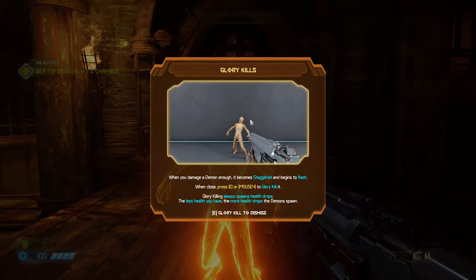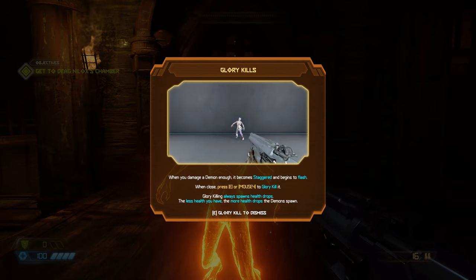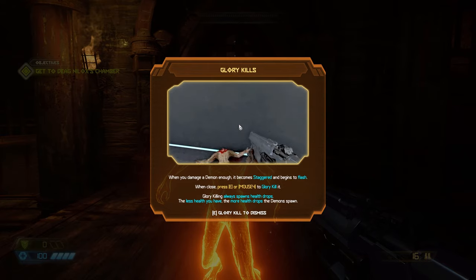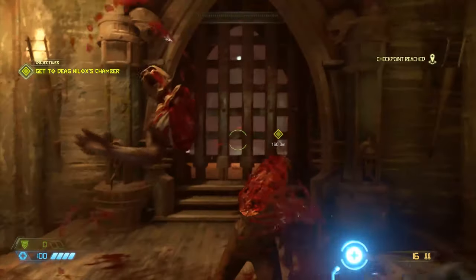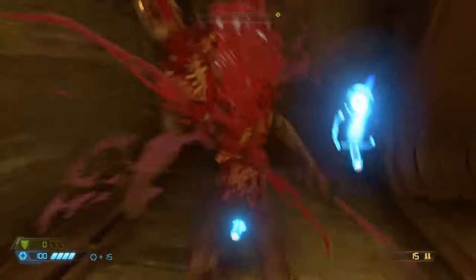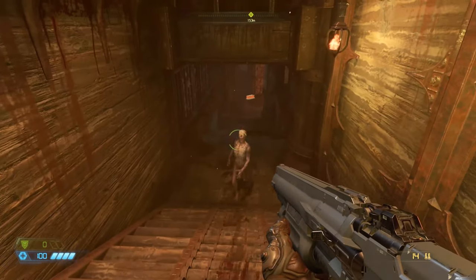Here we first learn about glory kills. I'm playing on PC in a web browser on Google Stadia. When you damage a demon enough, it becomes staggered and begins to flash. When close, press E or mouse 4 to glory kill it. Glory killing always spawns health drops. The less health you have, the more health drops the demons spawn. So if you're low on health and you stagger a demon, they're going to drop more health.